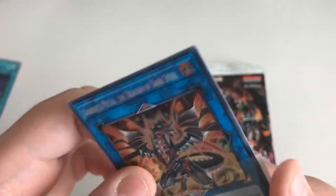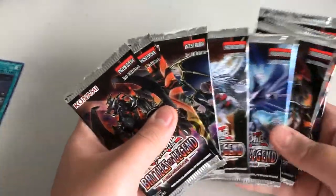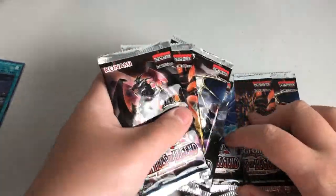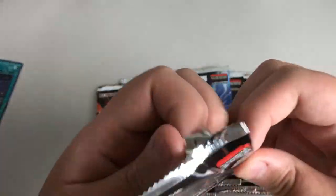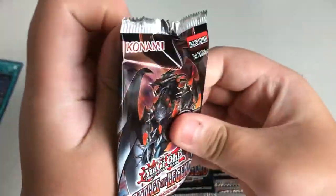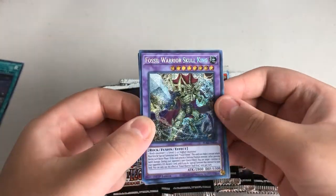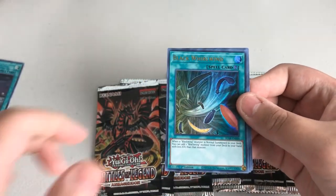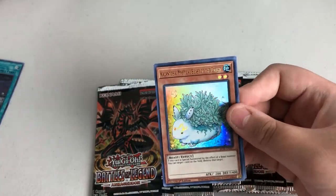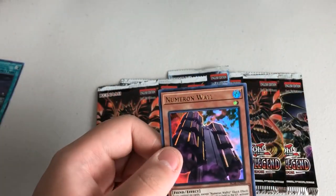So let's see what we can get in the last few packs — we're down to our last eight packs here. Let's see what we can get in the last eight. Fossil Warrior Skull King again — that's cool, that's a secret! Appliance or Copy Buckle, Black Whirlwind, Kalantosa Mystical Beast of the Forest, and Numeron Wall again. Cool, really cool.